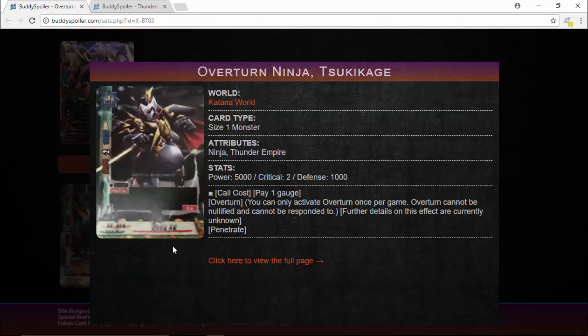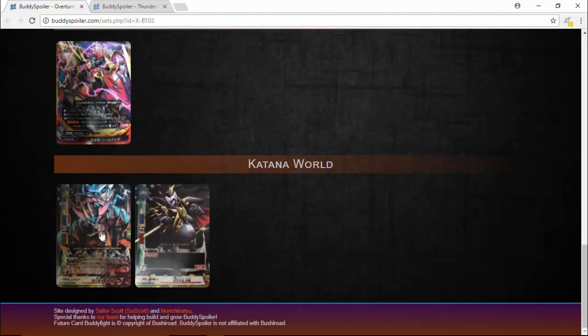We've got Overturn Ninja Tsukikake right there, so he's getting a Ninja Thunder Empire form. Basically with the new flag, they didn't have to do separate worlds — it's like Parade of Hundred Demons and Chaos, where it's tied to an attribute. So Thunder Empire attribute lets you use this card with that flag, even though it's not a Dragon World flag — it's only for that attribute. Call Cost 1 gauge, it has Overturn, but the image is blacked out and smudged so you can't see the ability. That's Penetree there — 5,000 power. It's also a triple rare. Cool to see other monsters getting Thunder Empire forms and Overturn abilities, especially for Katana World.